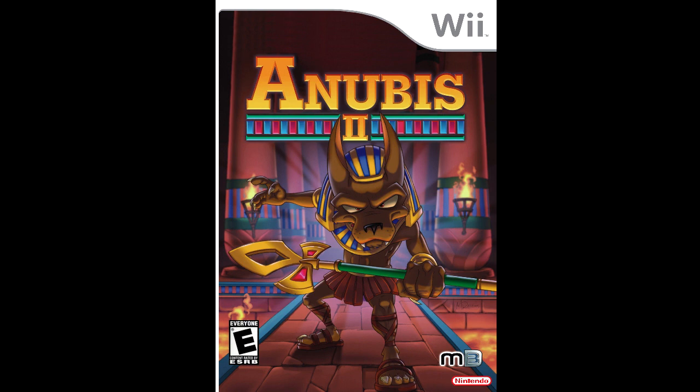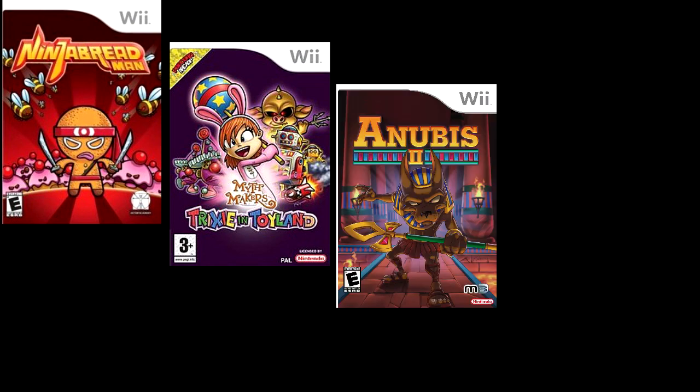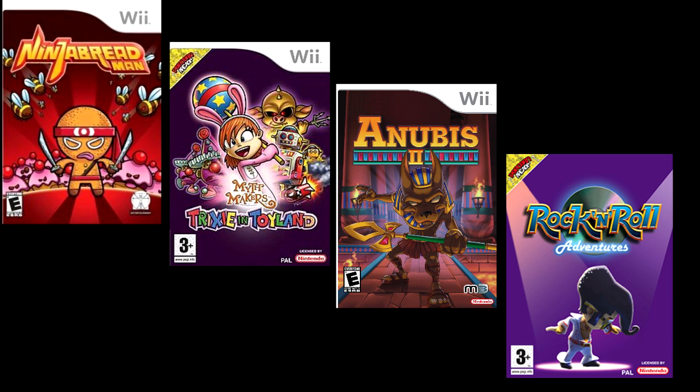There's four games made by Data Design that are basically the same game, just reskinned. The first one was Ninja Breadman, then not long after they made Myth Makers Trixie and Toyland. Then Anubis II — technically Anubis II because he's like the son of Anubis or something dumb like that. And then they made Rock and Roll Adventures starring an Elvis Presley knock-off because they couldn't get the rights. And all the music in that game is not even Elvis music — it sounds like royalty-free YouTube music that loops throughout the whole game.